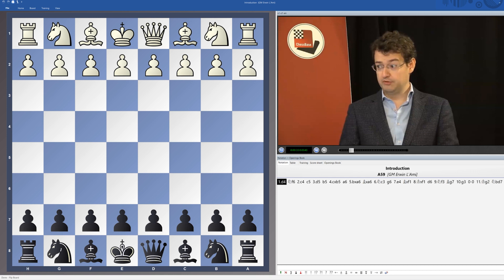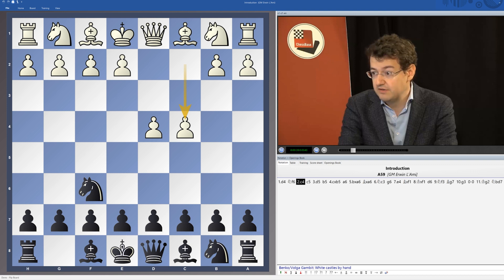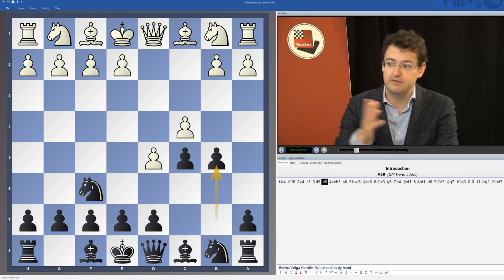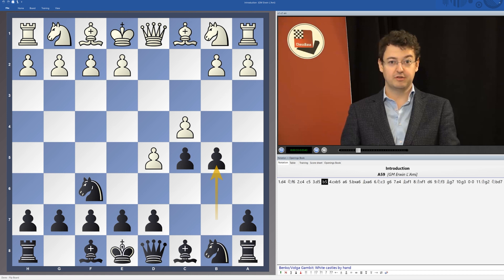The Benko Gambit starts with the moves d4, knight f6, c4, c5, d5, and now the move b5. He describes it very nicely in his autobiography that when he first started playing this gambit with the black pieces, his opponents thought it was just a bit of a joke. They couldn't take this move seriously and were taking the pawn.